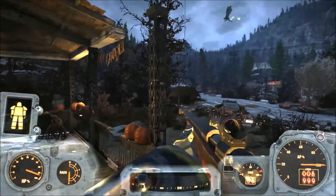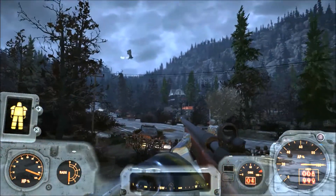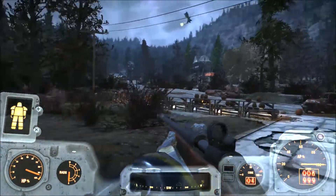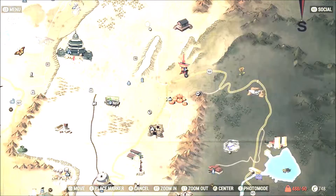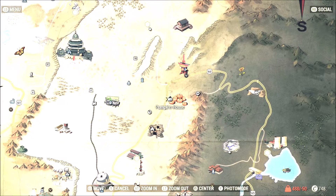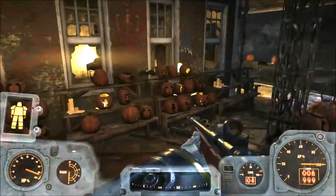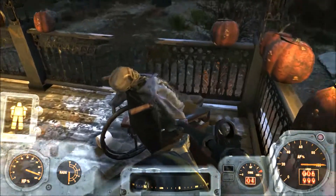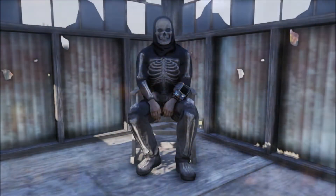To get the skeleton mask, you want to come over to the Pumpkin House. You do want to be careful because there are a lot of enemies – there's a Scorchbeast running around and I've run into Deathclaws. I'll show you where it is on the map – it's those pumpkins that are on the map. There's a quest too if you want to do it. You come up on the porch and there's a skeleton in a wheelchair, and he'll have the mask – he'll be wearing it, and you can take it from there.